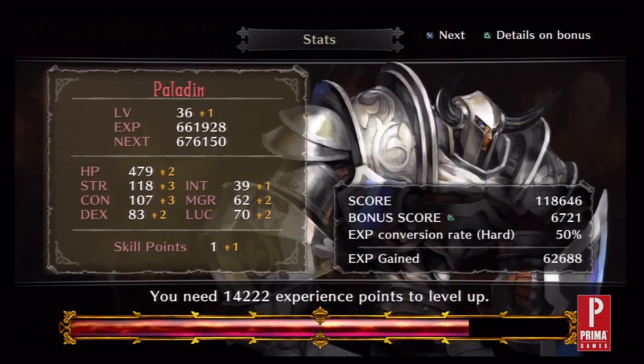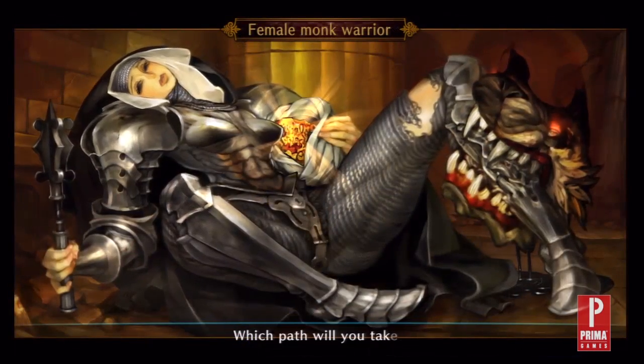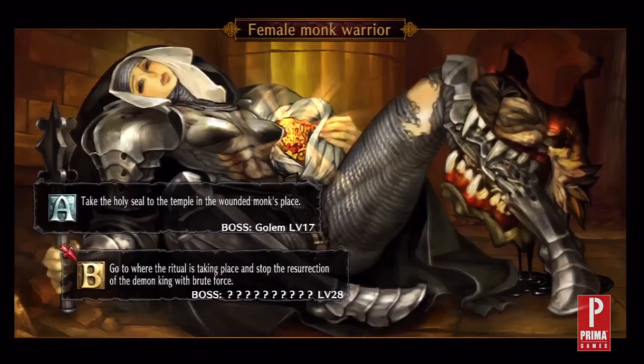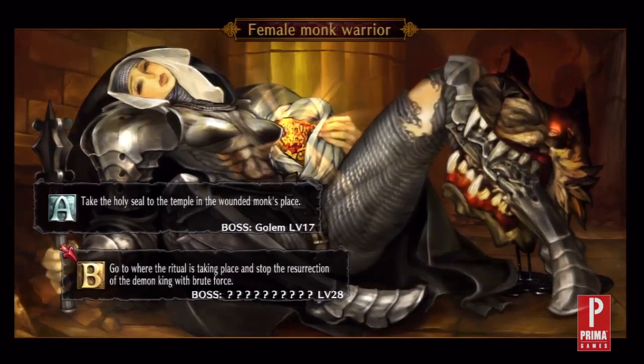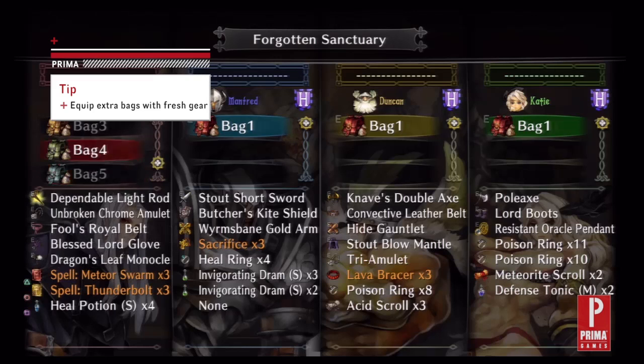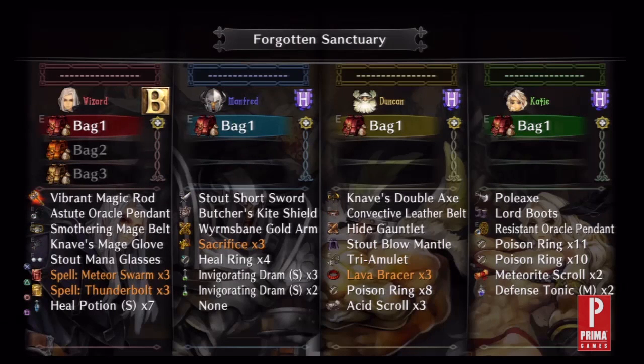The first and arguably most important thing to remember when chaining dungeons is that your equipment will wear down and eventually break. It is imperative to have multiple bags of gear. When you select between route A and route B, you'll have the option to change to a different bag or continue to use your current bag. The more bags you have, the more gear you can carry.